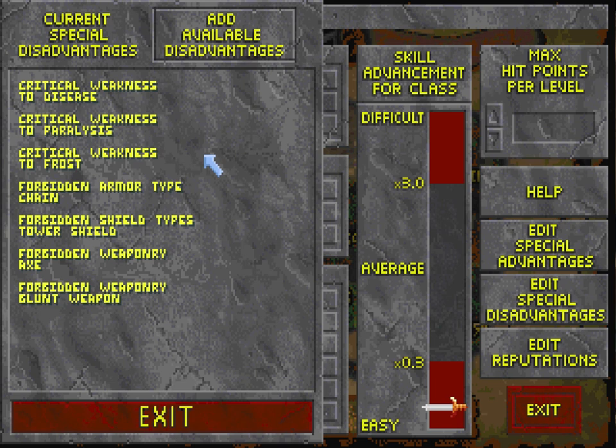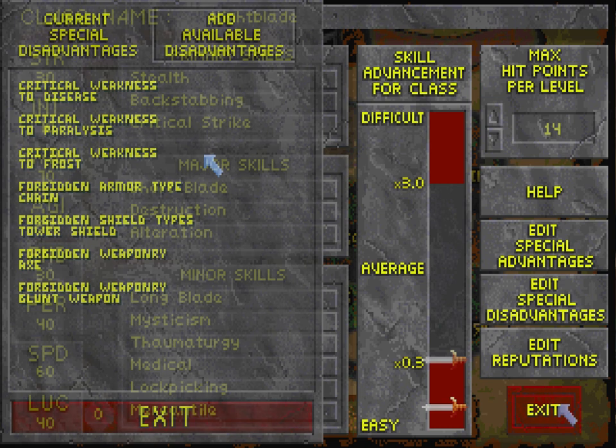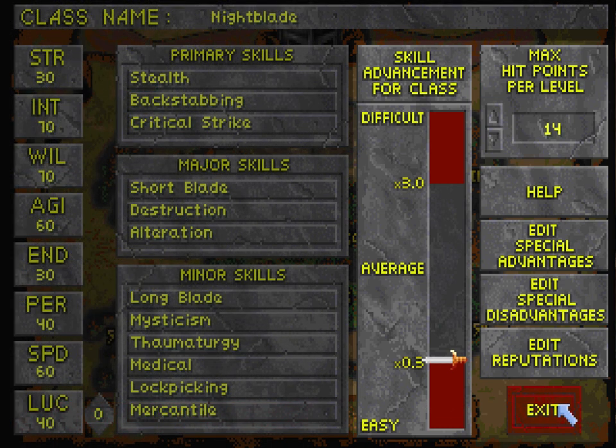Hopefully this will make the game a little bit more interesting. The rest I simply forbade some armor and weapon types that I don't want to be using, mainly because they don't really fit my class. Chain armor is not the best, and it's noisy. Almost all the armor in this game is classified as plate armor, so I couldn't really forbid that — I'm going to have to make do with dark-colored plate armor for my Nightblade. I also forbade blunt weapons and axes in addition to tower shields. This setup with max hit points per level of 14 puts me at exactly the lowest the skill advancement meter can go.